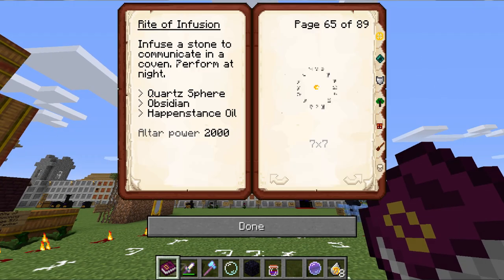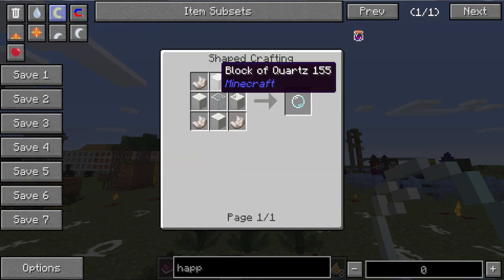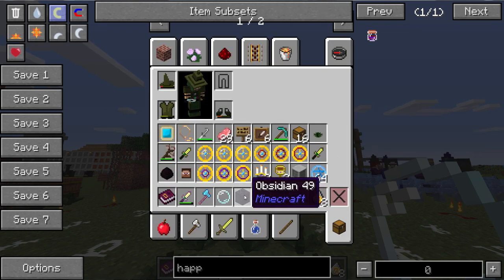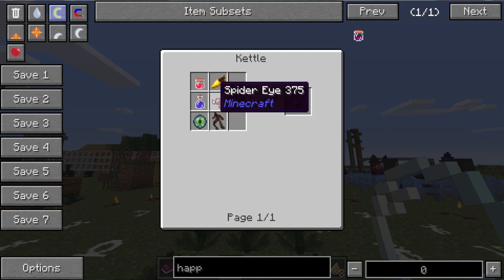First things first — perform at night. You'll want to get yourself a quartz sphere, a piece of obsidian, and some happenstance oil. The recipe for the quartz sphere is just some blocks of quartz and regular quartz around glass. The obsidian is just obsidian. The happenstance oil is a little more complex: a golden carrot, a redstone soup, a potion of night vision, a spider eye, a mandrake root, and an eye of ender.